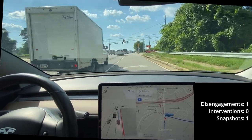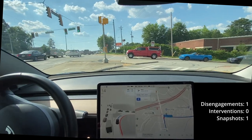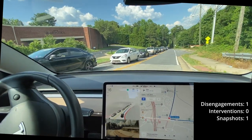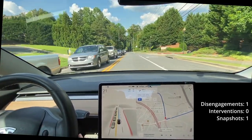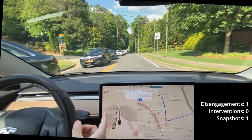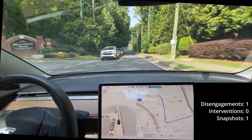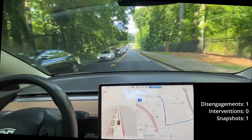This route also has a lot of challenges with shadows, so I expect to see some phantom braking. There's also lots of oncoming traffic — you'll see a lot of people have issues with this. You can see it kind of slowed down for no reason here. Lots of people have been having issues with phantom braking for oncoming traffic on two-lane roads.